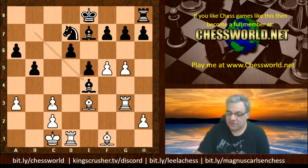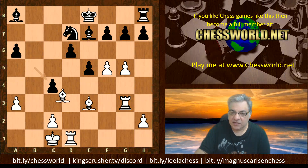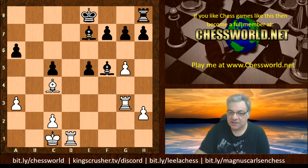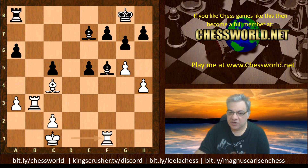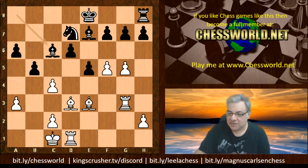Bxe4 — a pawn for the exchange, attacking f5, which is indirectly protected by Bd3. We get Ba8 and now an immediate undoubling of the pawns with c4, then Bc6. If bxc4 then targeting d6 is going to be fine for white. This position is very nice for white — the exchange up, with a big advantage creeping up. So after Bc6 we have cxd, axc4.